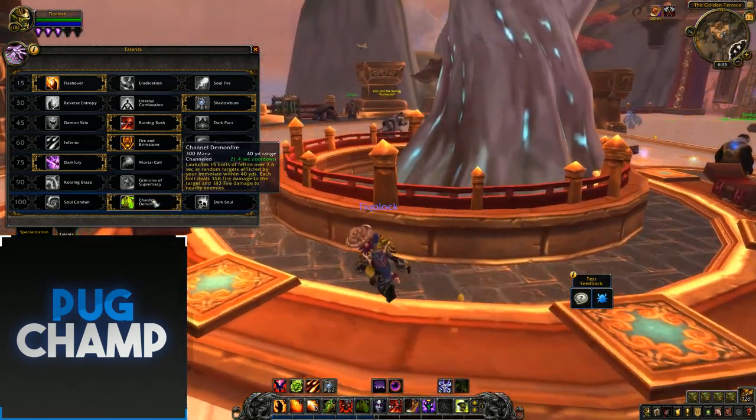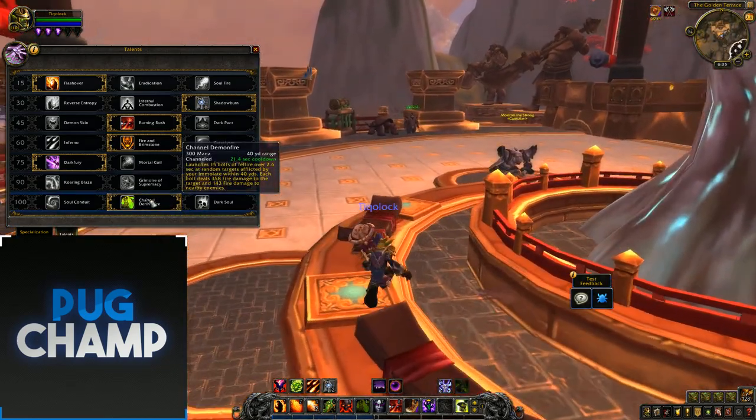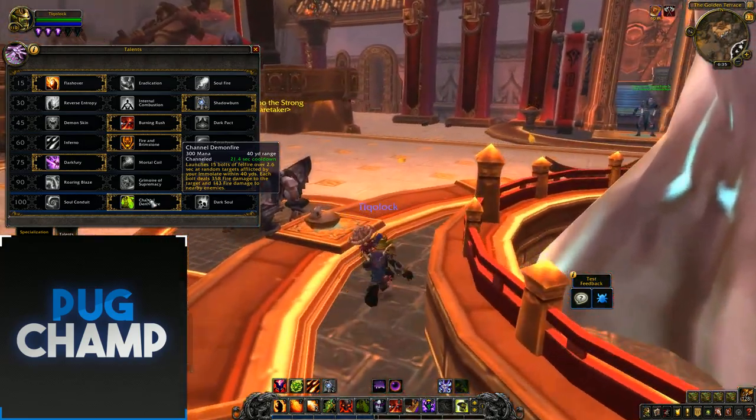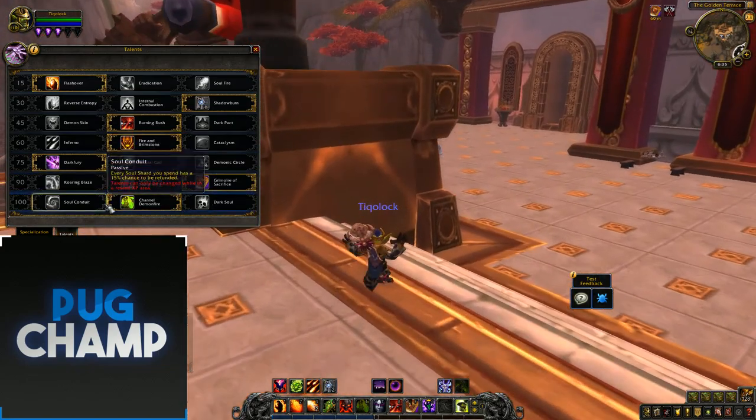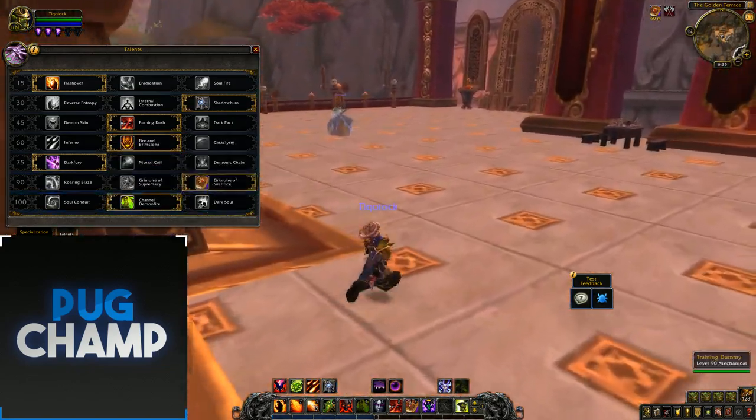For the final tier I take Channel Demonfire again because all the targets hit with Immolate are going to be hit by the barrages. I don't really get full use out of Soul Conduit or Dark Soul in the AoE build.